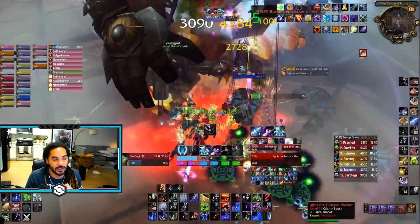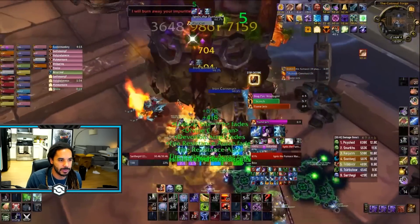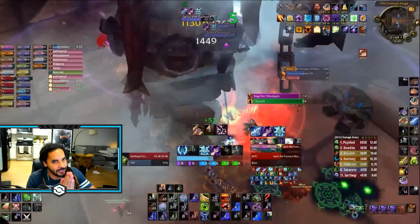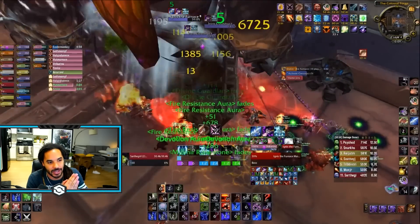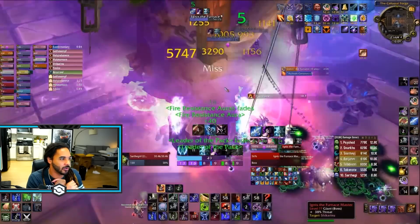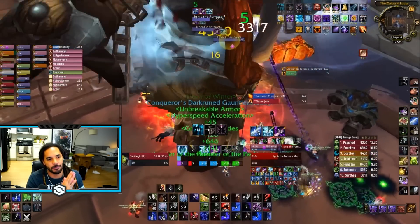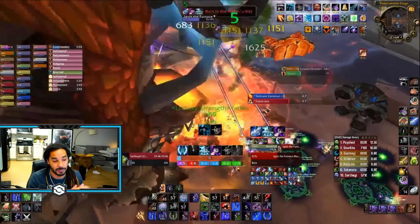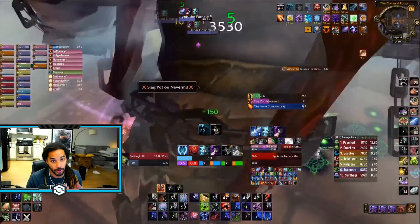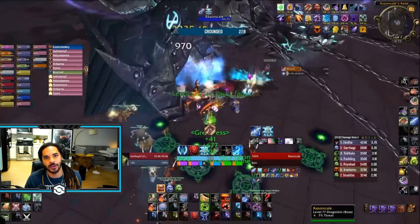Make sure you're using AMS whenever he does the knockup — this will give you free runic power and increase your DPS. Use whatever you can to make sure your gargoyle doesn't get silenced by that knockup, because if it does, you'll have about 10 seconds of downtime with your gargoyle just meleeing, which will fully ruin your gargoyle parse. If you do get put into the slag pot, your parse is essentially over. You can still do some ranged abilities to hit the boss, but your parse is going to be screwed — it's RNG, it happens.